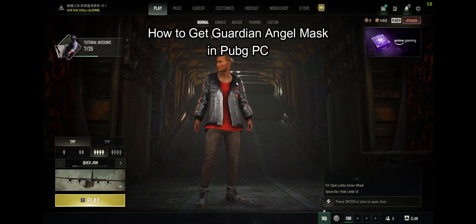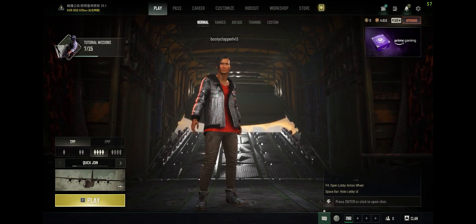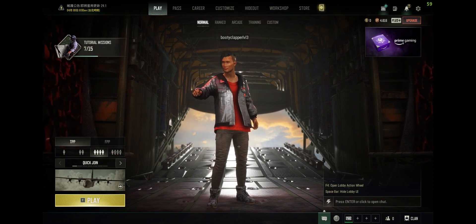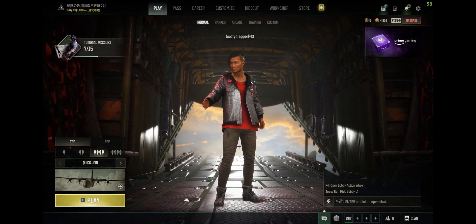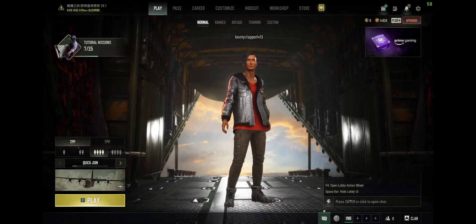Hello and welcome back everyone to our channel Gaming Room. In today's video, I'm going to teach you guys how to get the Guardian Angel's mask in your PUBG PC game. To get the Guardian Angel's mask in your PUBG PC game, all you have to do is firstly be in the lobby, and after you're in the lobby,